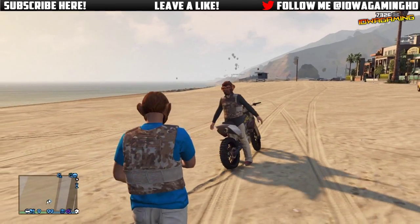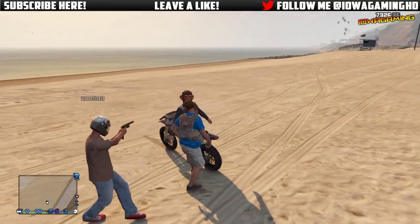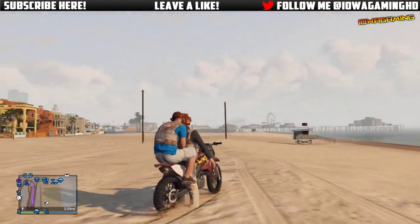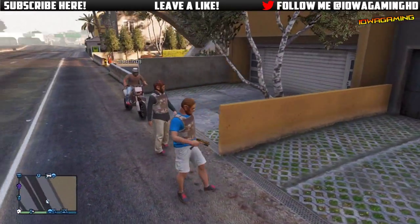Another cool factor about this glitch is that you can actually kill your friend anywhere by shooting his body which was originally dropped. For instance, if your friend is on the beach but you're on the other part of the map and you shoot that original body — the stick figure on the ground — if you shoot it enough times it'll actually kill his real life person who is alive.